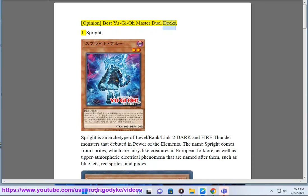Opinion: Best Yu-Gi-Oh Master Duel Decks. Number 1: Sprite. Sprite is an archetype of level, rank, and link-2 dark and fire thunder monsters that debuted in Power of the Elements. The name Sprite comes from sprites, which are fairy-like creatures in European folklore, as well as upper atmospheric electrical phenomena named after them, such as blue jets, red sprites, and pixies.